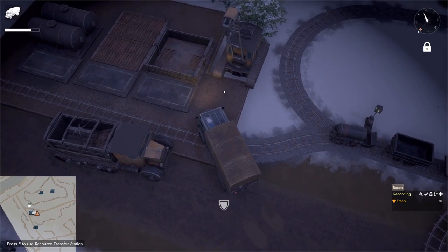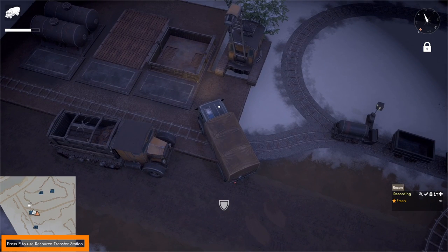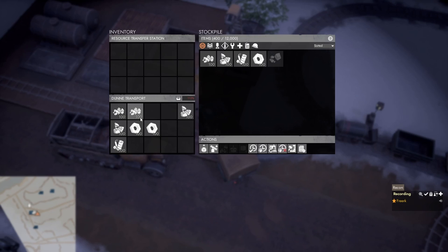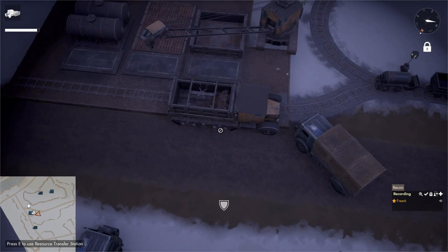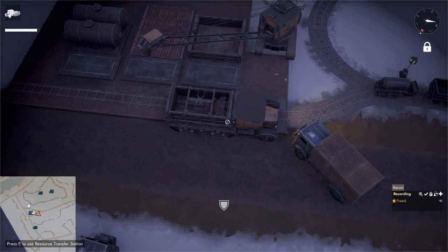Another way to fill the stockpile is with a logitruck. Drive it close enough until it says 'Press E to use resource transfer station,' press E, then right-click the raw resources and select 'Submit all to stockpile' — this will unload the entire truck.